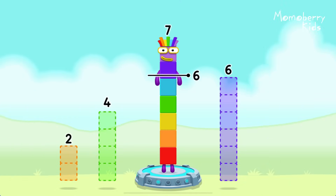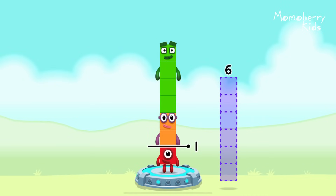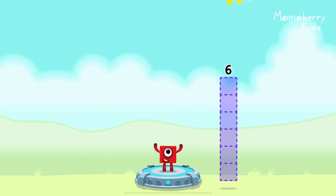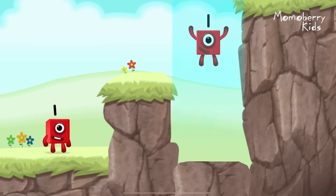Take number blocks away from seven to leave one. Drag an outline to the middle to take a number block. That's right. Seven minus four minus two equals one. Great.